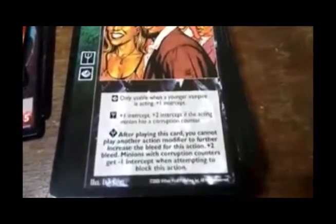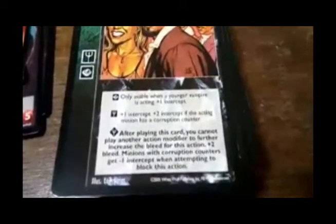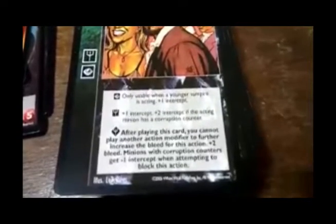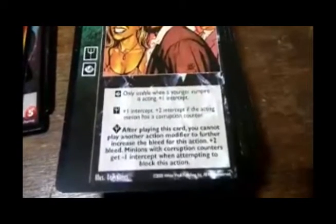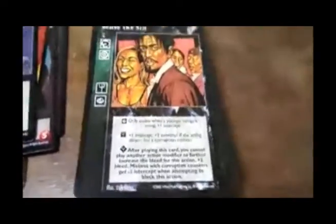Sense the Sin — only usable when a younger vampire is acting. Plus one intercept, or plus two intercept if the acting minion has a corruption counter. Advanced corruption — after playing this card, you cannot play another action modifier to further increase the bleed for this action. Plus two — minions with a corruption counter get minus one intercept when attempting to block this action.